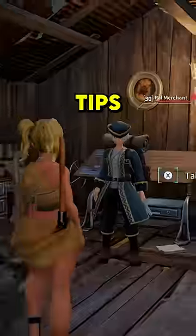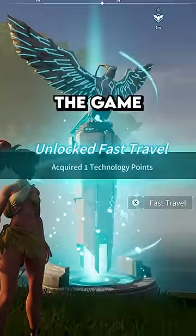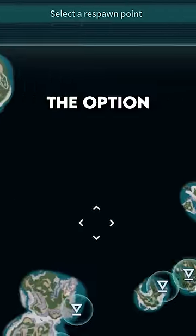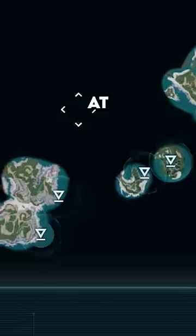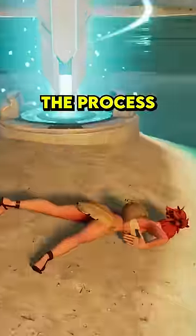Here's five of the best Pal World tips, and one you need to avoid. There's a way to unlock multiple fast travel towers as soon as you start the game. When you unlock the very first tower, go to Options and Respawn. You'll get the option of multiple locations to respawn at. Pick one, unlock that location's fast travel point, and then repeat the process.